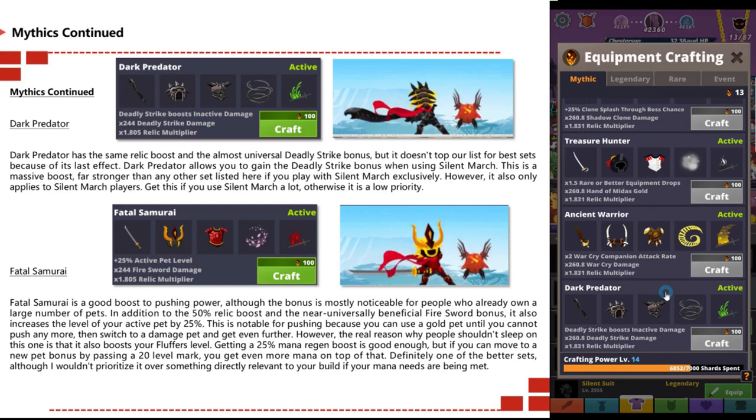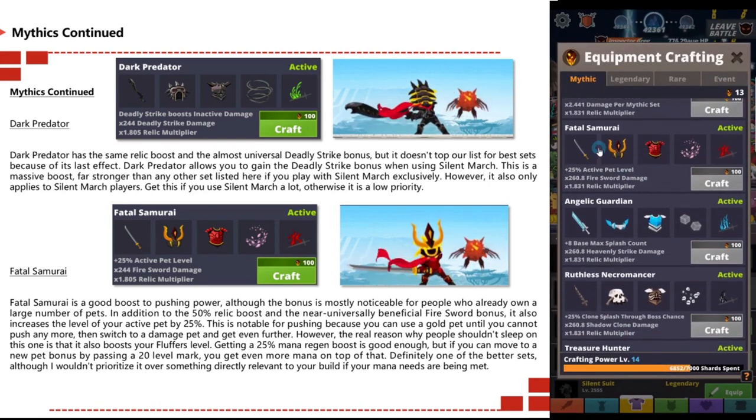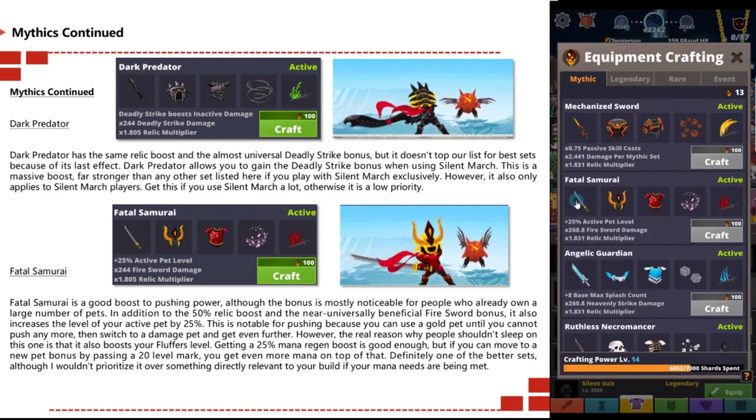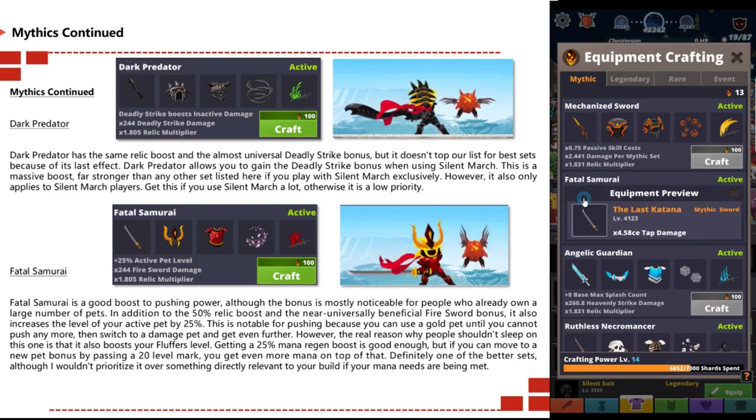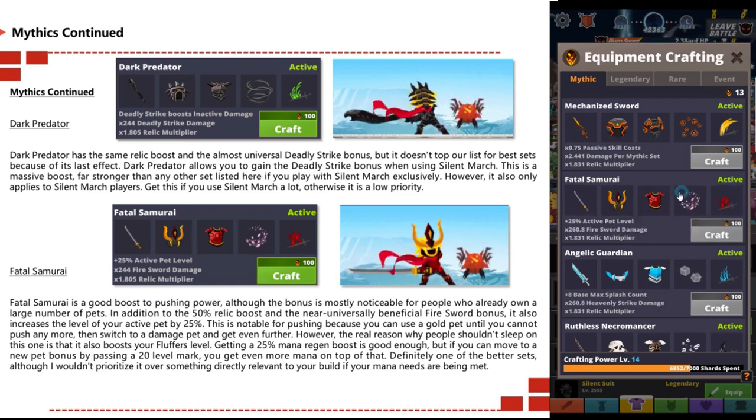Fatal Samurai is a good boost for pushing power, although the bonus is mostly noticeable for people who already own a large number of pets. In addition to the 50% relic bonus and near-universal beneficial fire sword bonus, it also increases the level of your active pet by 25.